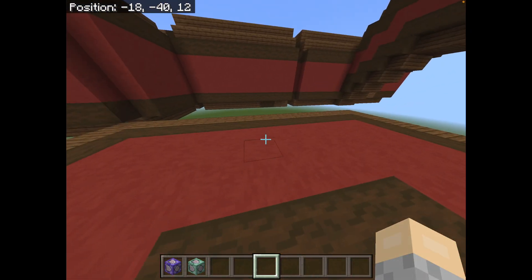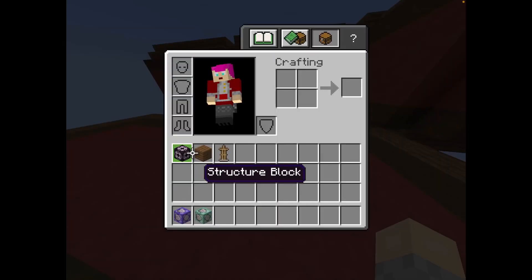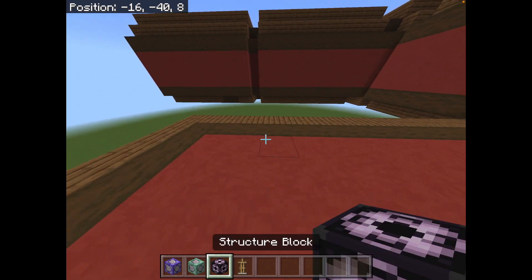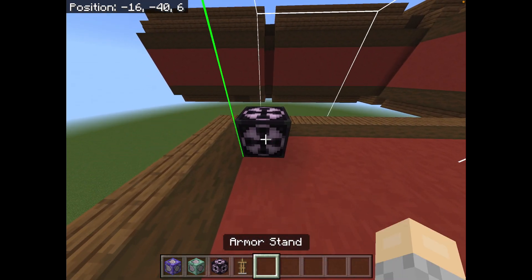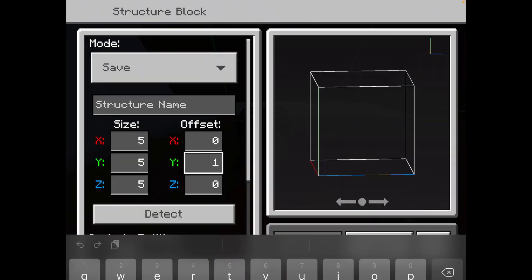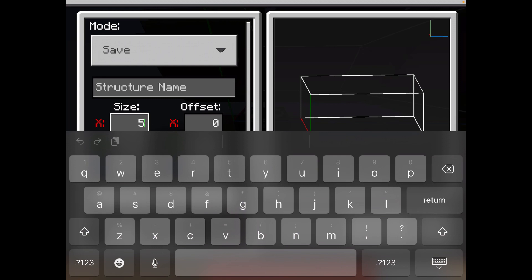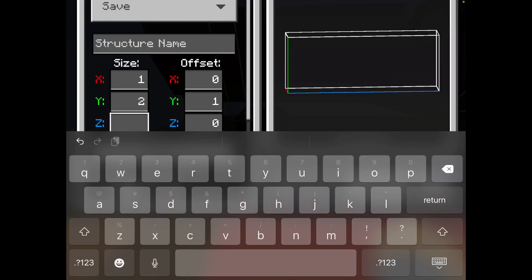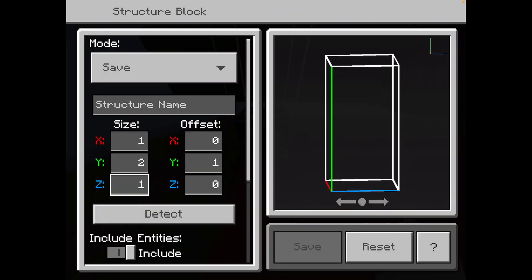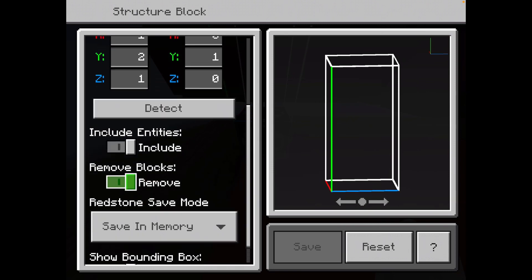The first thing — and this is extremely important — the first couple things you're going to need to do: you're going to need to take out a structure block and an armor stand. You're going to need to place the structure block and set the Y offset to 1, the Y size to 2, the X size to 1, and the Z size to 1. And preferably, although this is optional, turn on remove blocks.